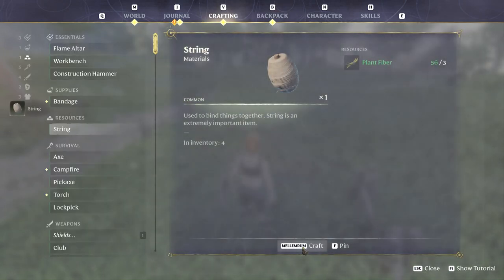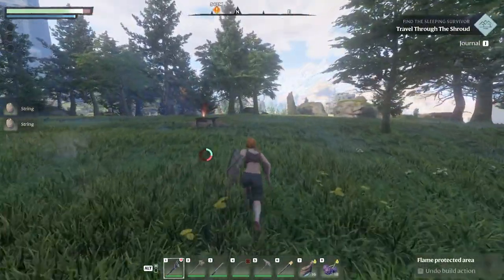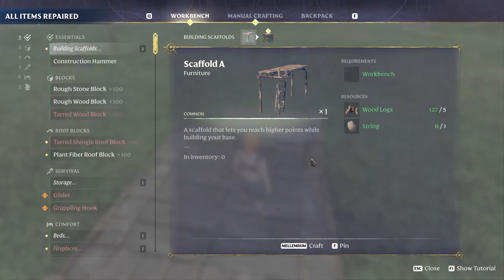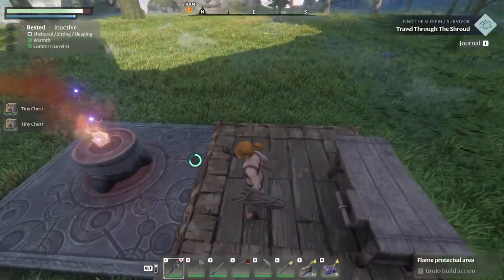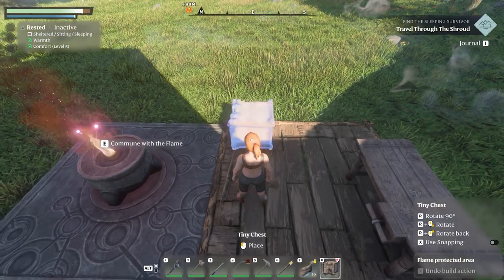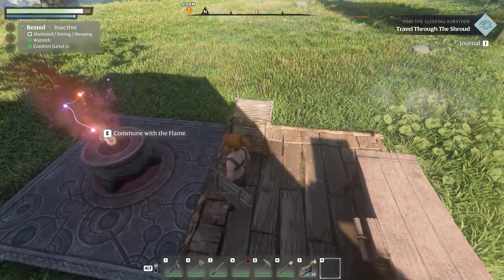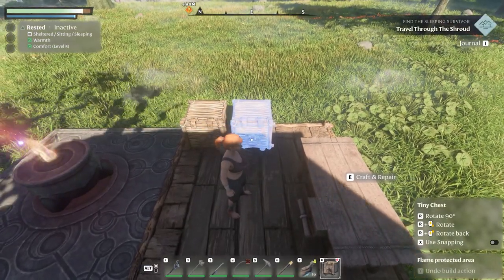There we go, that should be enough. We need to make the string ourselves — one, two, three — and then we can head back to the workbench. I really recommend doing this because I don't know how many times I've been out questing, found some items, and then been stuck figuring out what to throw away. Pretty much all items are relevant, so let's set these storage bags here.